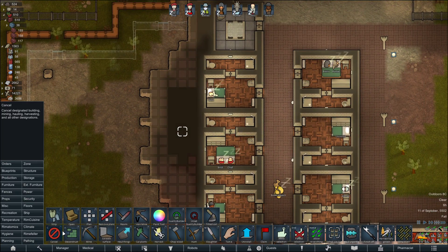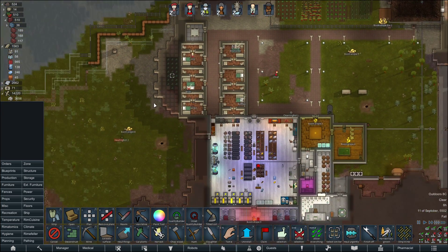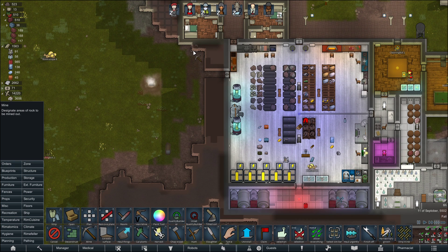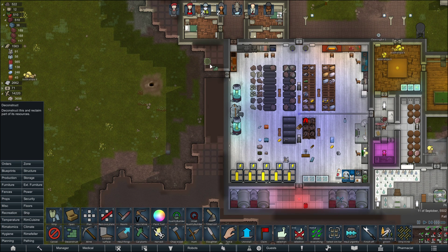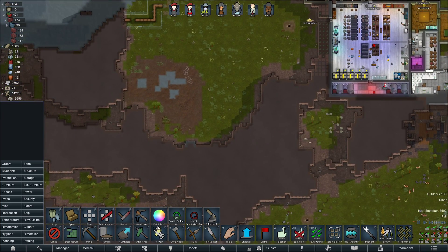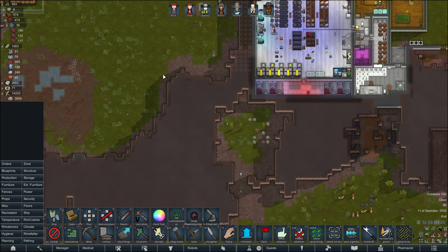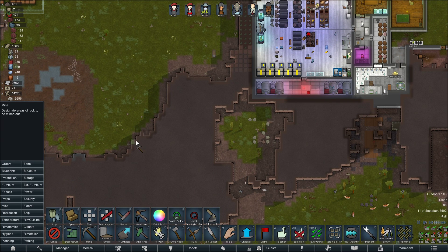And these are walls. Deconstruct this entire bit here. And then we can do the same thing over here — do all of that, and then we can deconstruct all of this. And I'll probably also, maybe, it's time to get a load of this stuff here.